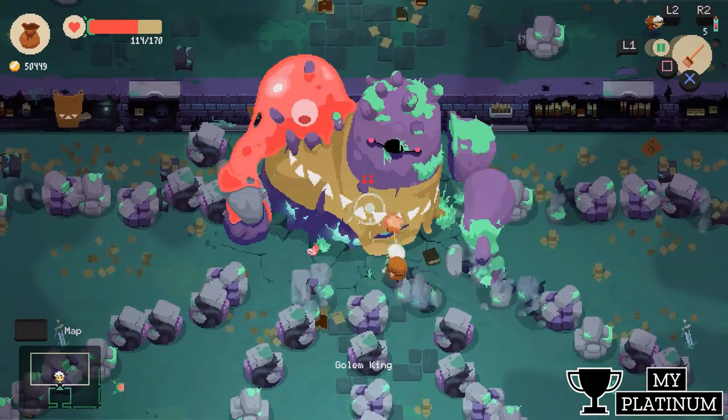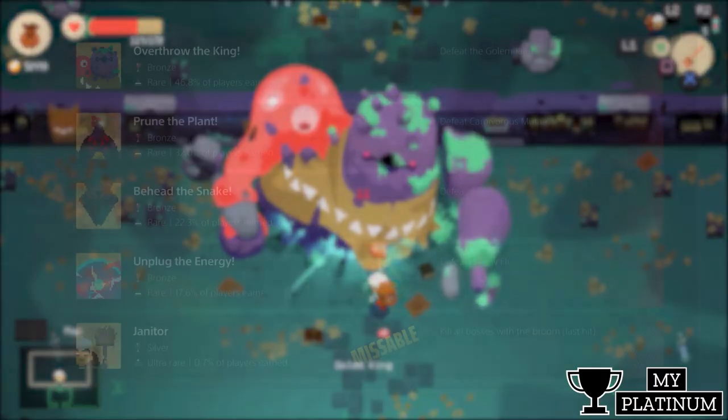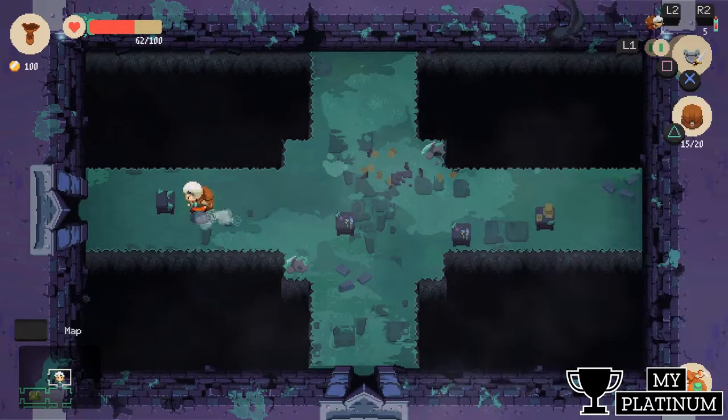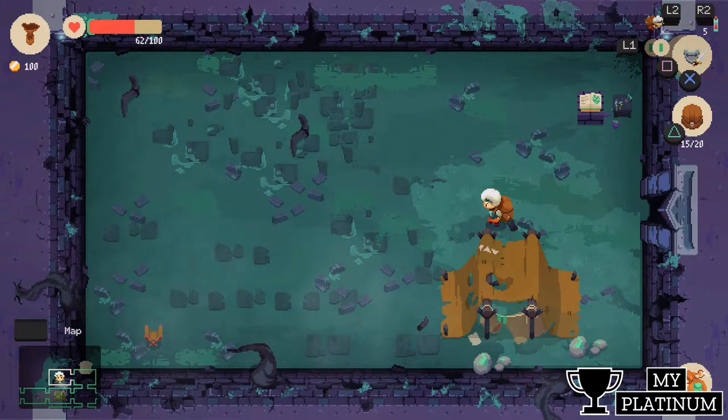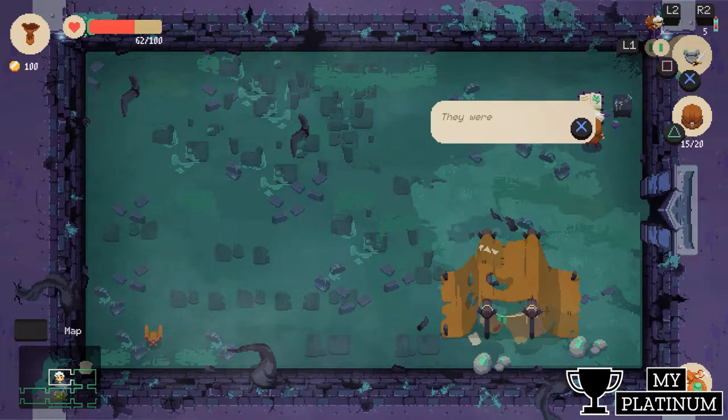On the first playthrough, when fighting the dungeon bosses, don't forget to hit them with the broom on the last hit. On every floor there is a campground that you will need to read the notes that are on it. There are three different notes per dungeon, making a total of 12 notes.